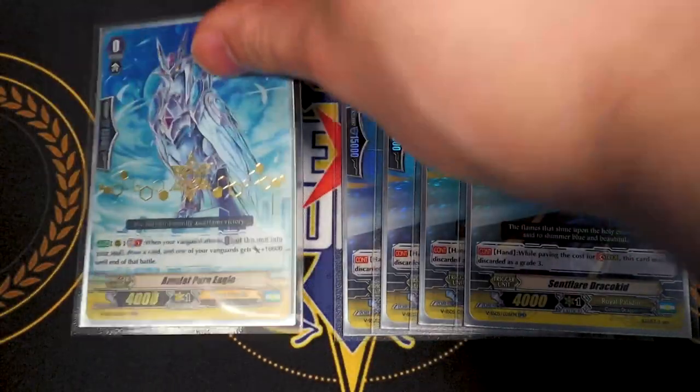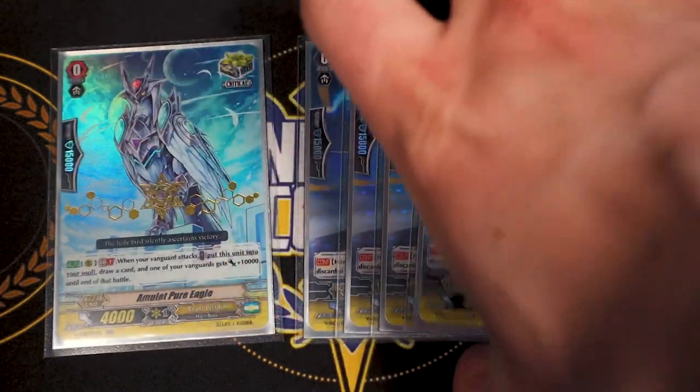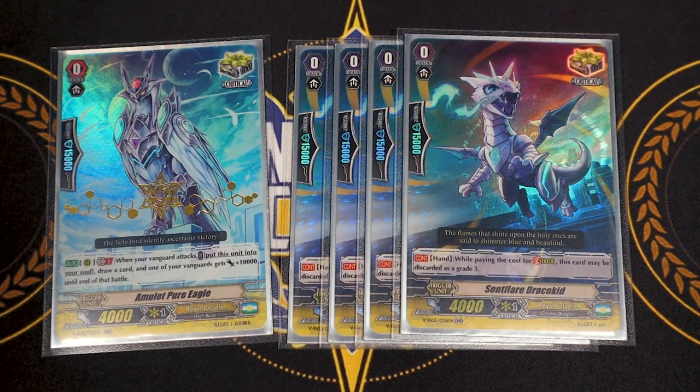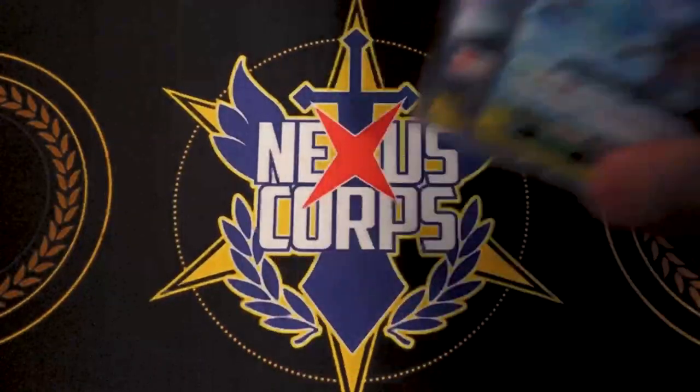My last trigger is one copy of Amulet Pure Eagle. It's a GB1 crit — when your Vanguard attacks, put this to soul, choose your Vanguard, it gets 10k, and you draw. It's mostly just because it's a 10k crit with 15k shield and has an effect instead of being a vanilla crit. It's a weird ratio, but you really do need the stride fodder crits, so this is just what the remainder ends up being. If you weren't running the over trigger and ran Ultima instead, you'd just run a second copy of this.